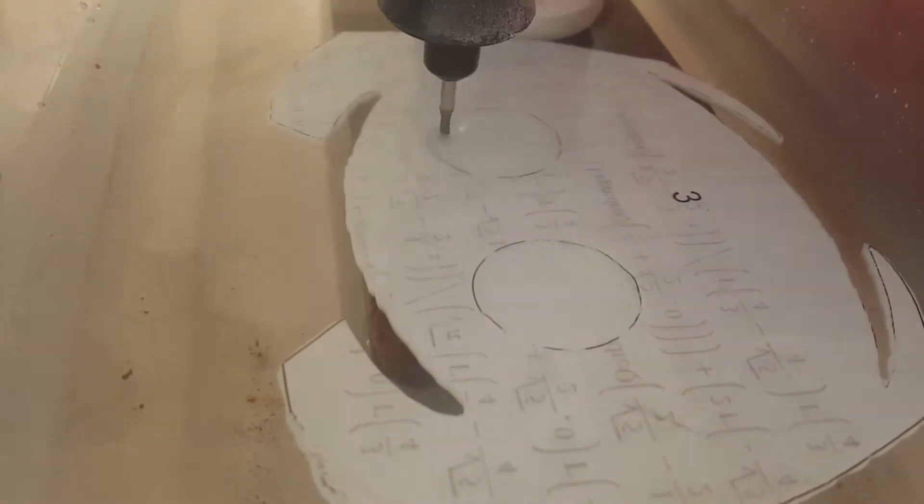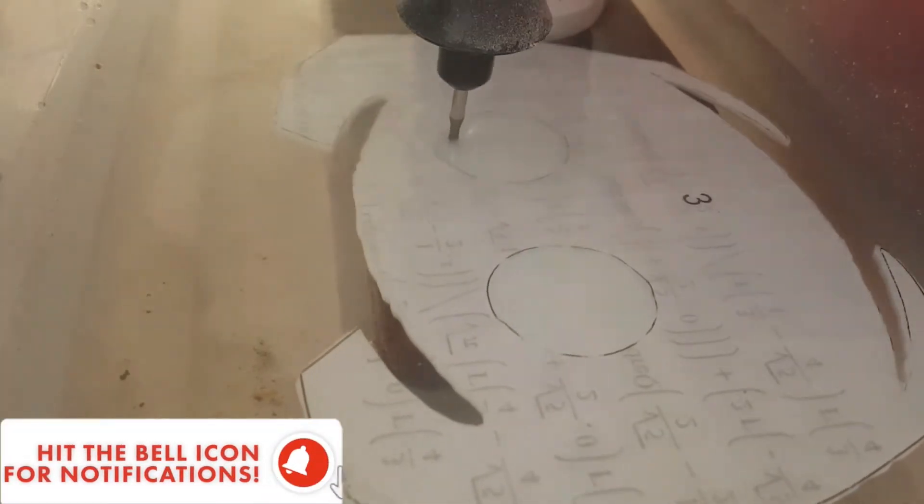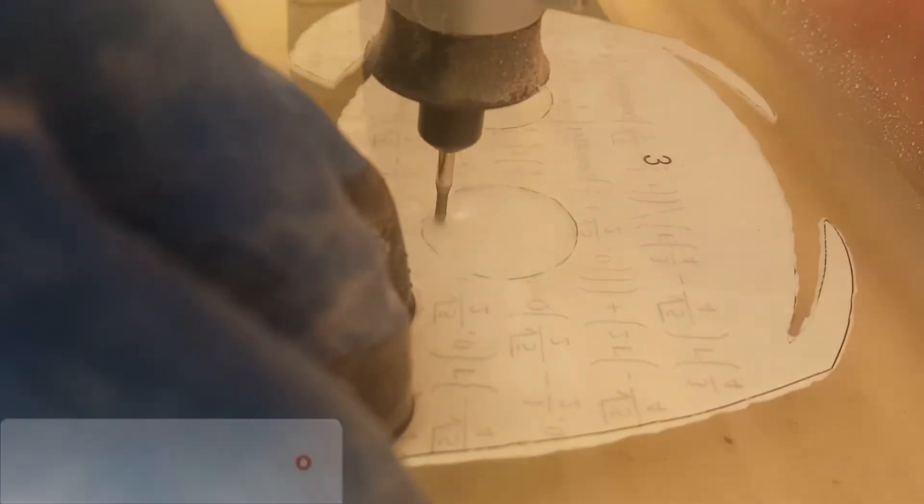I start at a 55-ish degree angle and slowly bring the dremel to a vertical position, slowly rotating it in a circular motion as it drills into the glass. I don't apply any pressure, because that could break the glass. I just let the weight of the dremel do the work.